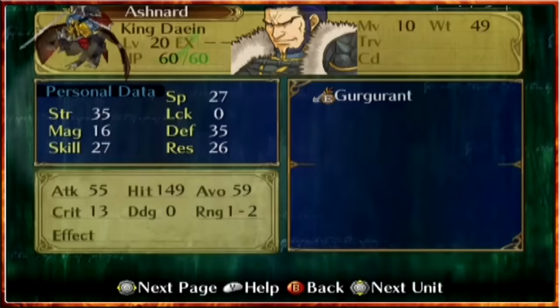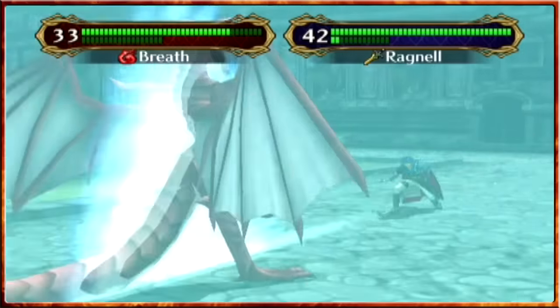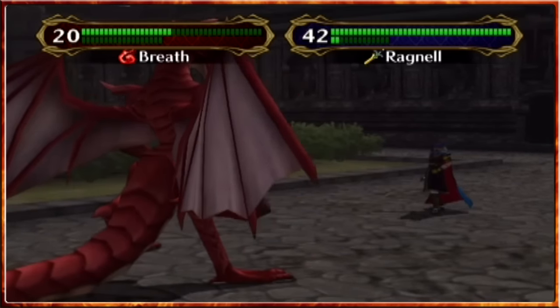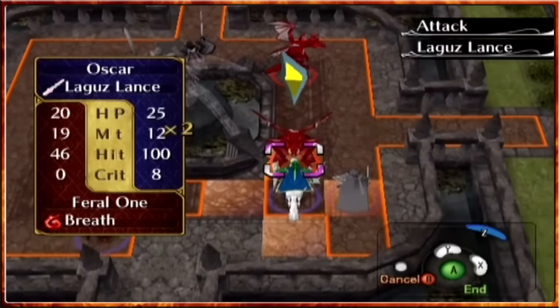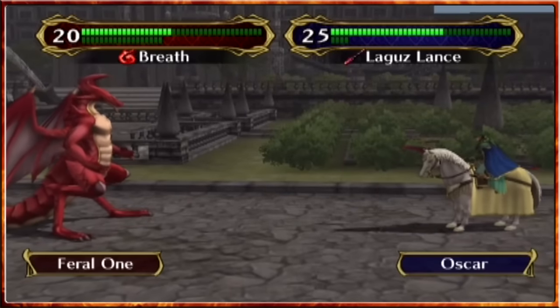Apart from that we're looking to start breaking through, and to do that we may as well take down a dragon. So with Ragnell, humming over, that'll give us a little bit more of that extra battle experience to put Ike closer to that level 20 without getting him a kill. Apart from that Oscar is ready to go in with the lagoon's lance and make sure everything's set up for him to get another KO.